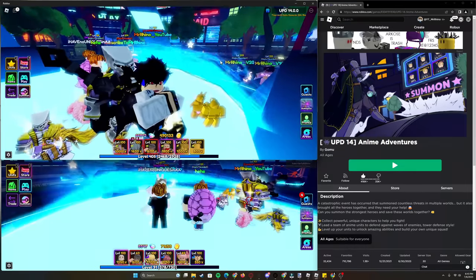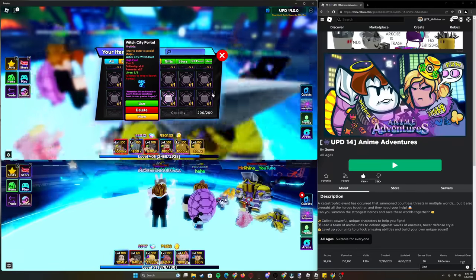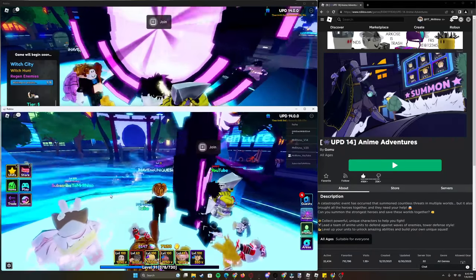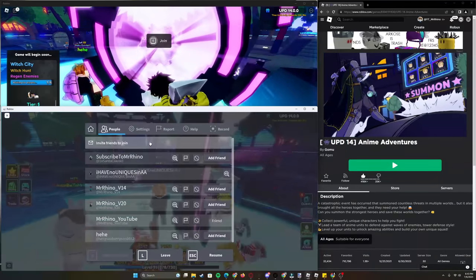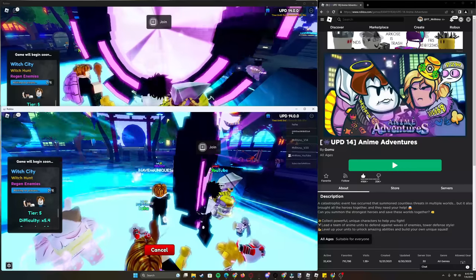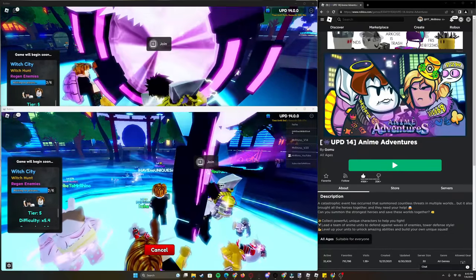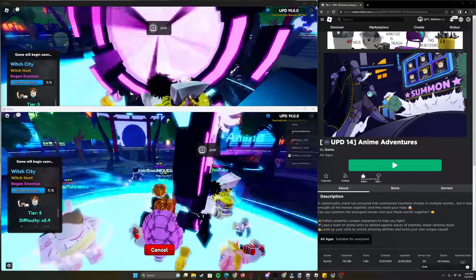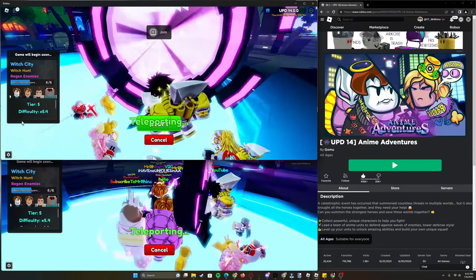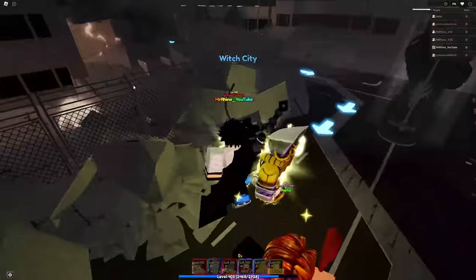I'll do an example with all six of my accounts. I'll be doing Tier 5 because it is the easiest and fastest way to get shards. I've got all my accounts in and we start playing.